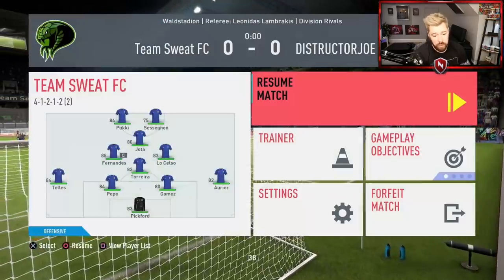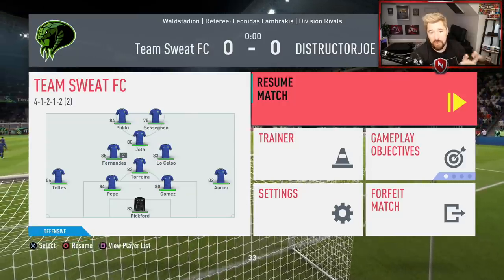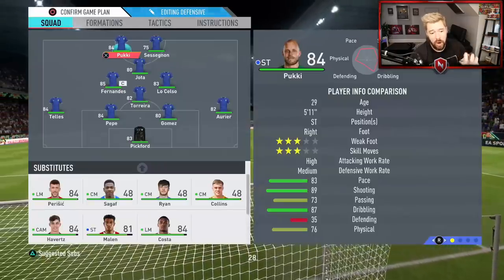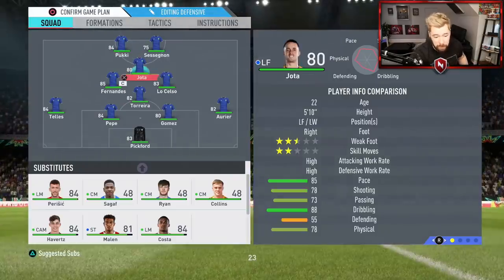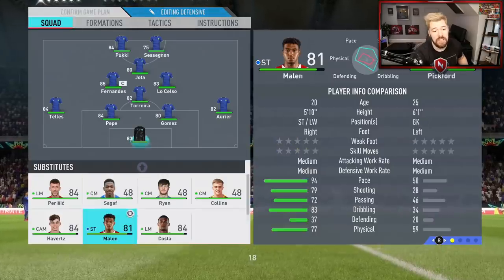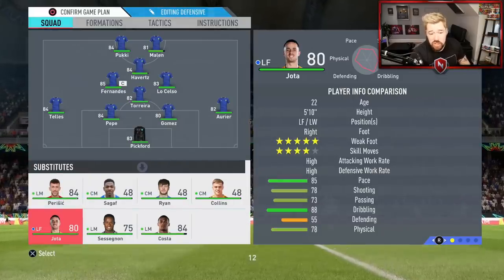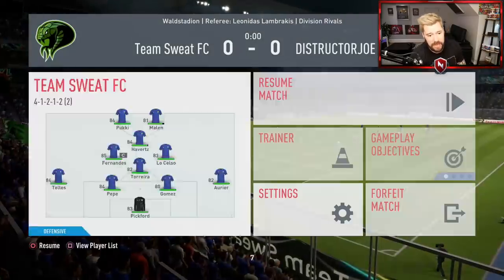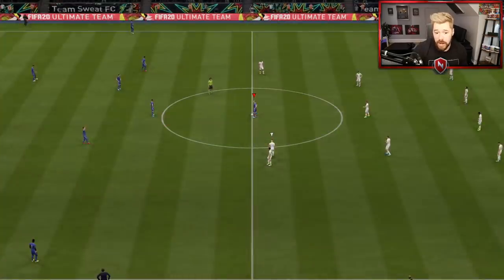When I pause it, what you'll notice is everybody has full fitness. However, this is why I know that there's a fitness glitch - because some people say, oh it's always like that and then it just drains quicker in the game. But when you look at the bench, look at players that don't have full fitness from the bench: Malin, Costa and Havertz don't have full fitness. So when I bring them on they don't have the full bar. That in itself should be an indication enough that fitness is glitched online. You don't need to apply fitness cards right now.